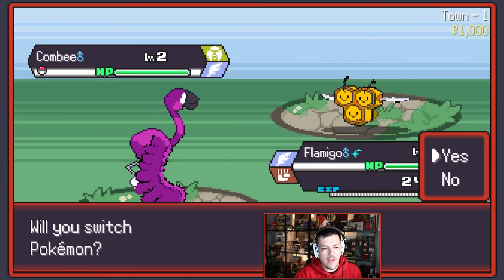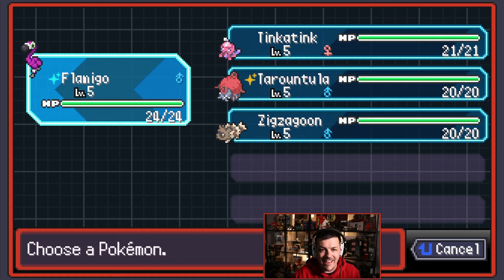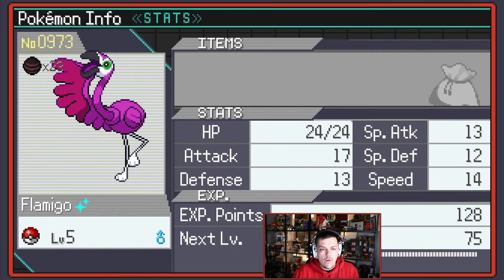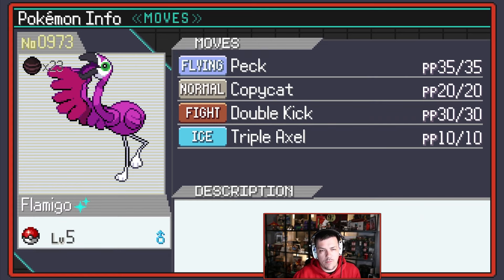Hey guys, and welcome back to another episode of Poker Rogue. Today, what we are doing is we're checking if Team Pink/Red is broken. We've got Flamigo, we've got Tink-a-Tink, and we've got Tarantula. We've also got Zigzagoon just for the pickup ability. We are a scrappy boy. We have Peck, Copycat, Double Kick, and Triple Axle.